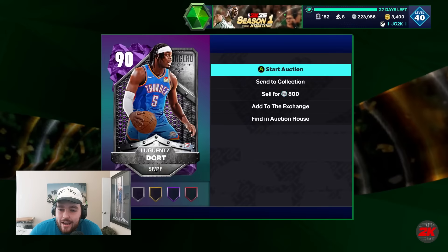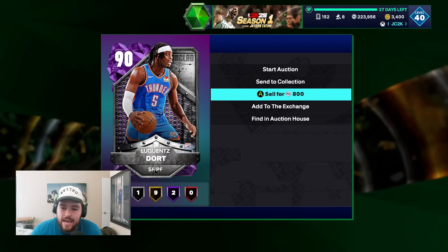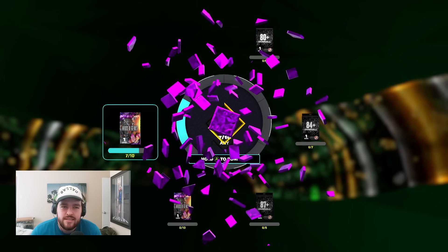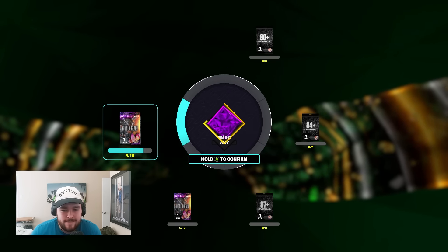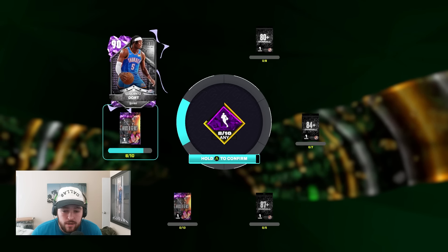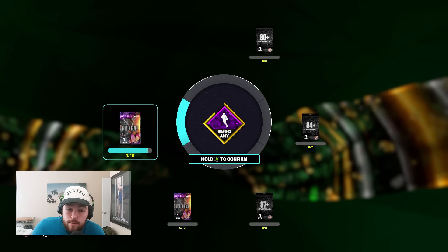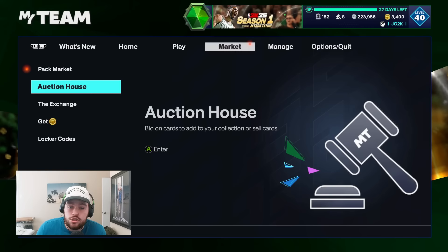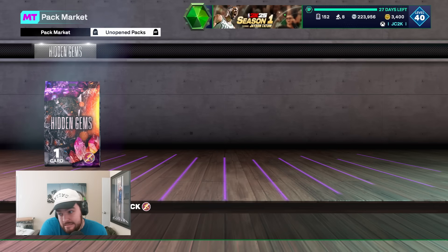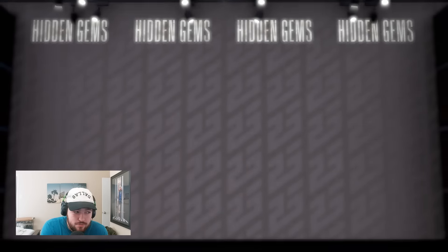I am a little bit nervous because if I get somebody bad I just threw away — well I paid an average of about 26-27k, so that's around 200-280k MT spent on this exchange. If I throw away that much MT for somebody bad I'm going to be pretty crushed, because MT is not easy to get this year. I opened packs today and they were bad, and I don't think this game deserves any more of my money right now. This is probably the only diamond hidden gem exchange I'll be doing for quite a while.